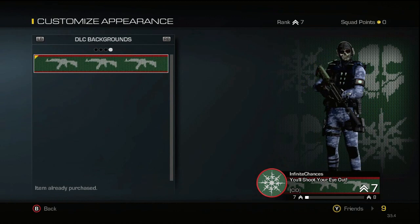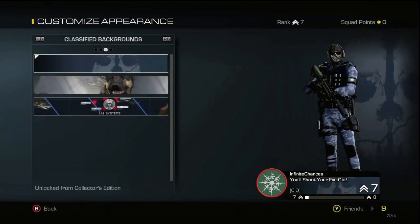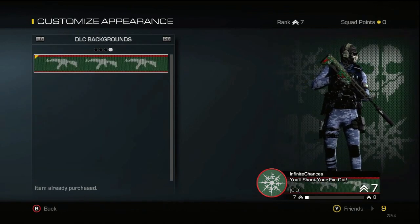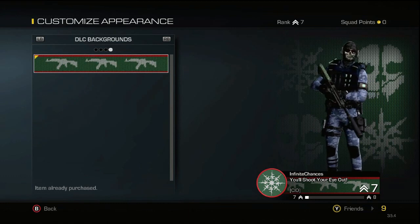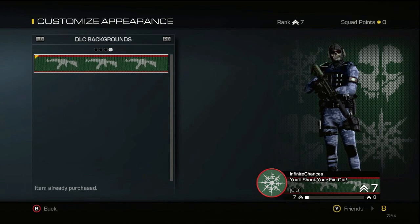If you go to the background and player card, it's again over in the DLC background section — press LB or RB to get to it. It has three white guns right in the middle, a green background, and a red border. If you look closely, it kind of looks like a sweater because you can see the bumps and grooves in the middle — it's pretty cool how they added that texture to it.